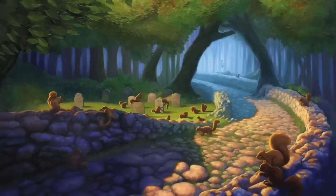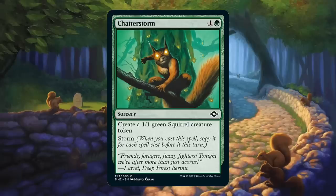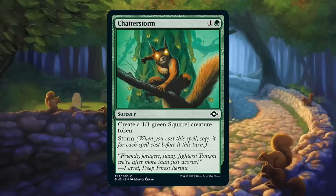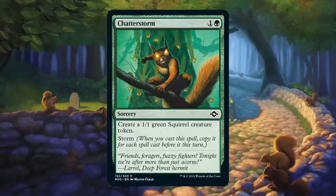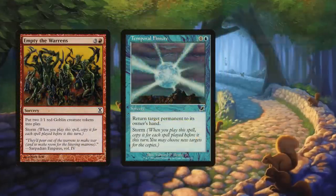Modern Horizons 2 doesn't have a single card so broken it might require a Pauper ban — it actually maybe has two of them. The first and most broken new common is Chatterstorm. It's storm, in green, at common — and it also features squirrels. Chatterstorm costs one green for a sorcery that reads: create a 1/1 green squirrel creature token. Storm — meaning when you cast the spell, copy it for each spell cast before it this turn. There's a reason so much of the Pauper ban list is storm cards, like Empty the Warrens, Temporal Fissure, and Grapeshot.